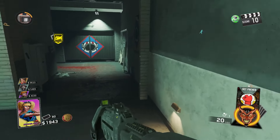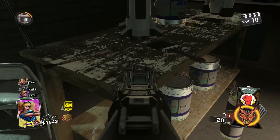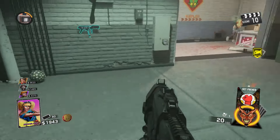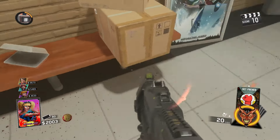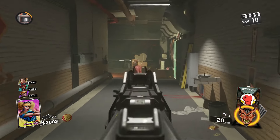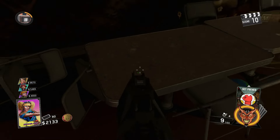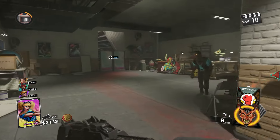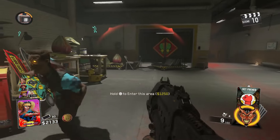Make your way down the stairs to the underground area — this is where you're going to find the floppy disk. There are five locations down here. The first is right here on this workbench. You can also check this stool, or make your way through to the foldable tables at the end of the hallway. Last but not least, near the stairs it can spawn on either of two workbenches there.